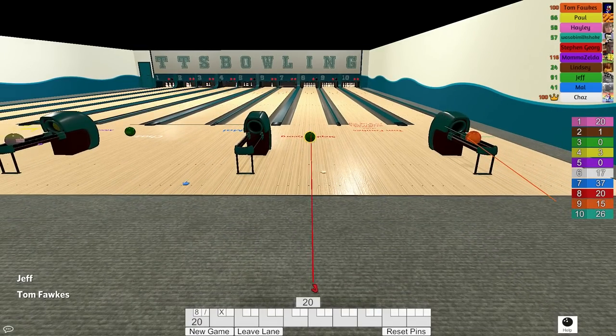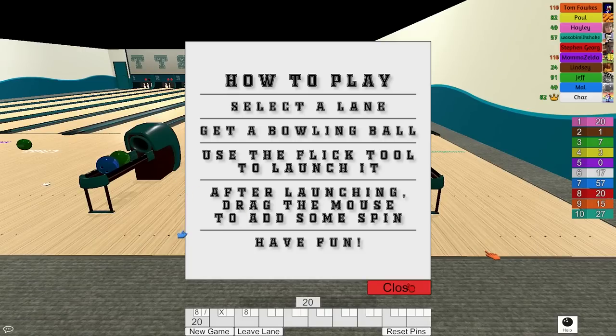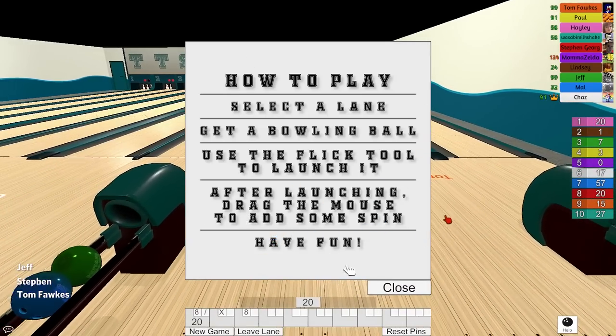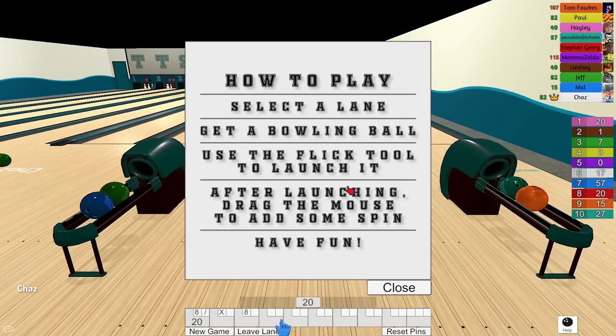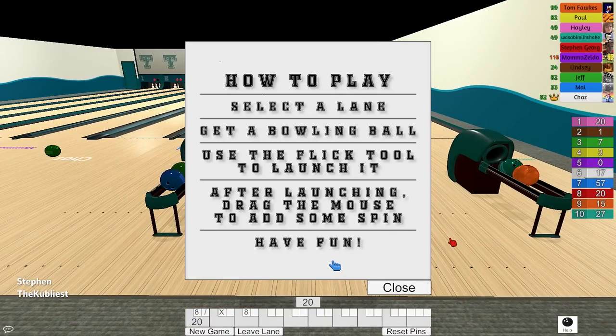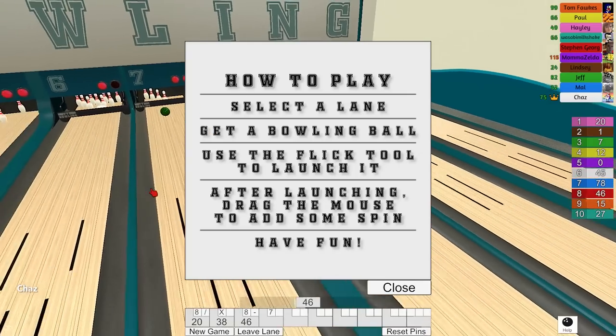I'm going for a trick shot. I'm going to see if I can hit the pin from the ball return. There's a help — oh God. After launching, drag the mouse to add some spin. I'm just going to worry about flicking. How do I make it go away? Yeah, I also have that issue. Toggle how to play help. So it wasn't just me. I thought it was just me. I was like, don't say anything, you'll just upset Chaz. Just let it go. I might actually be able to accomplish this. Just zoom in past the how to play. That doesn't work.